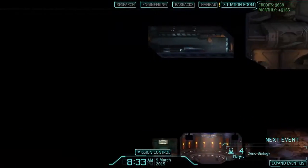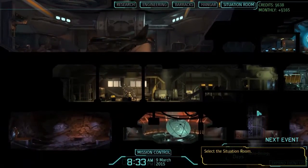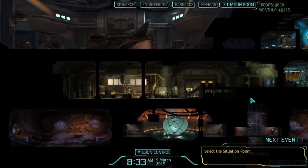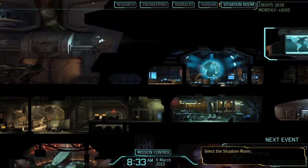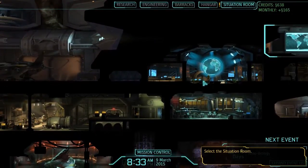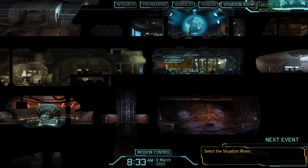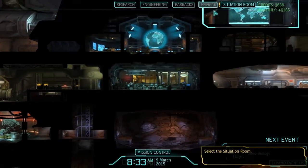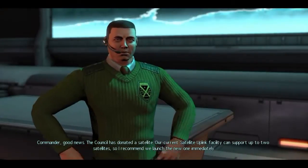Commander to the Situation Room. Welcome back to Twitch's blind playthrough of XCOM Enemy Unknown. Last time we did a council mission and saved some girl who managed to escape from the aliens, which is mind-blowing stuff. We figured out we could upgrade soldiers and got some wounded soldiers as well, but we're asked to go to the Situation Room right now, which means we should go.